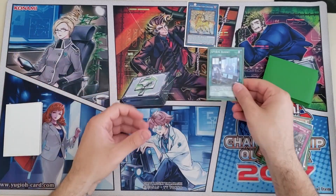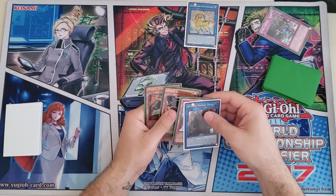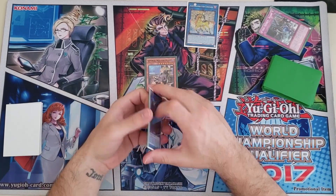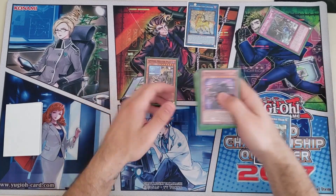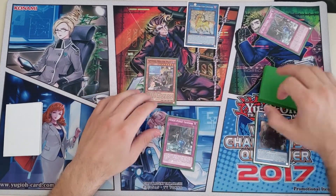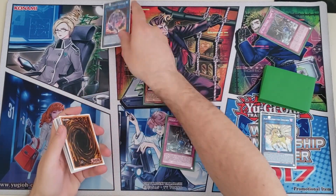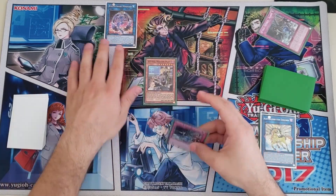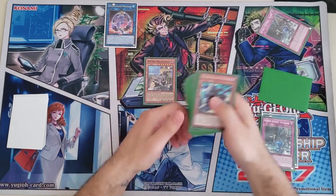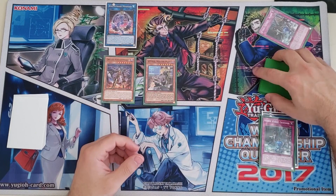Activate Unicorn, discard, and shuffle this back to the deck. Next, activate Rescue to special summon Master Plan. Activate her effect again to get another Rescue, then link off the Unicorn for a Mermaid. Activate Mermaid, discard, and special summon Orcist Nightmare.